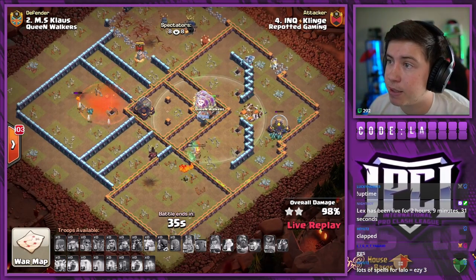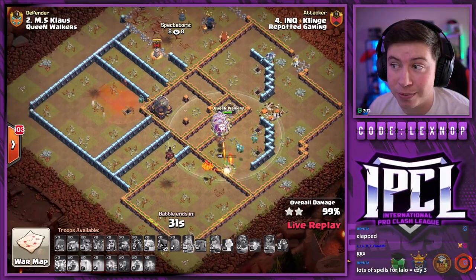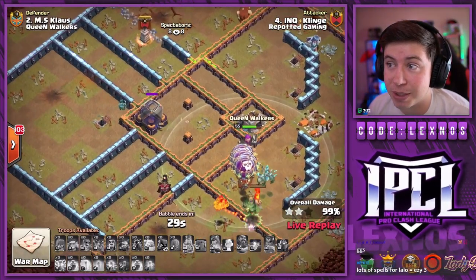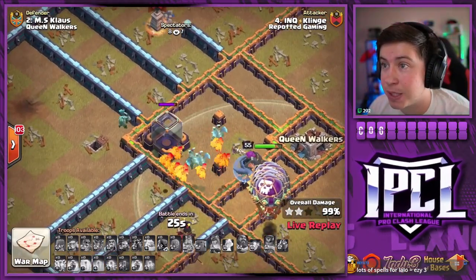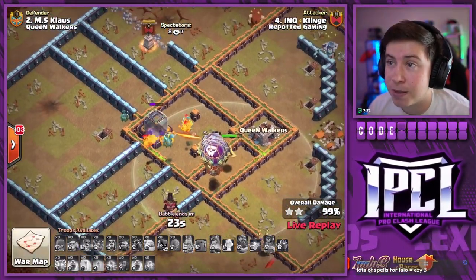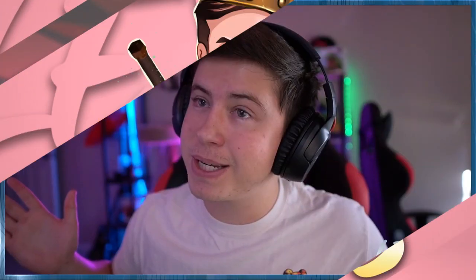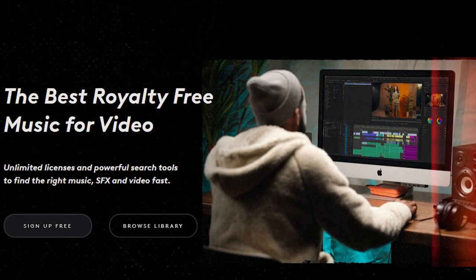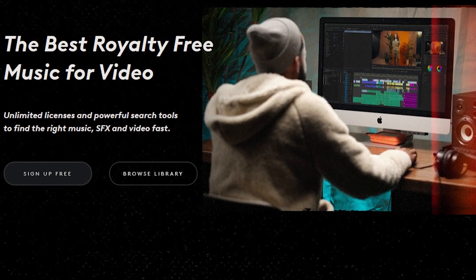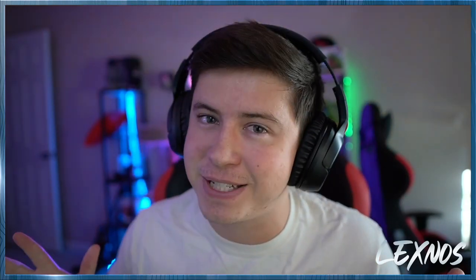Beautifully done here from Repotted Gaming to kick things off in this match and they are gonna have an advantage over Queen Walkers after the first round of attacks. They are gonna be up three stars to two. What's up everybody — I'm now partnered with Soundstripe for some OP new music here on the channel. If you want to check them out, link in the description, use code lexnos to get 15% off.